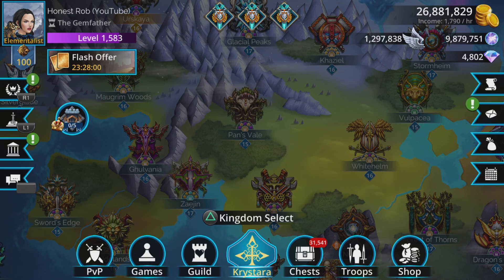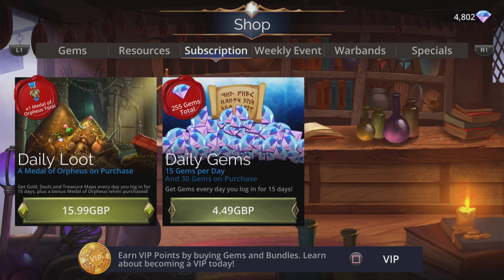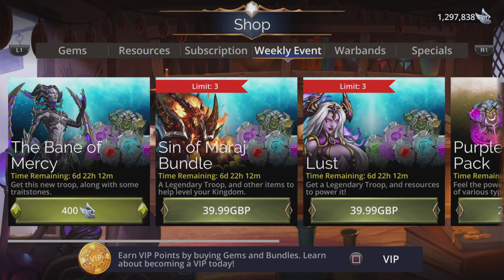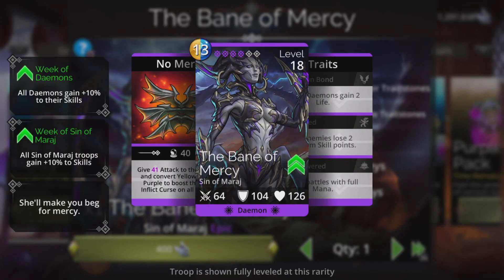Hi, I'm Rob and in this Gems of War video I'm going to take a look in the Soulforge and tell you what I think is good and bad in there. We'll also be taking a look at the Weekly Glory Troop and telling you how good that is, because it's an absolute stonker this week — a really good one. The Bane of Mercy. An absolute direct counter to Mercy. It's fantastic.